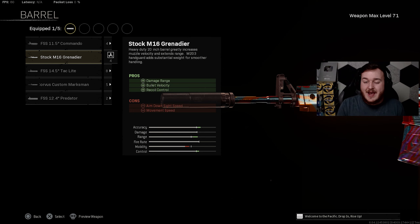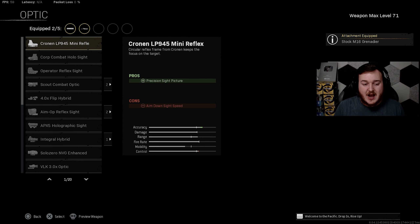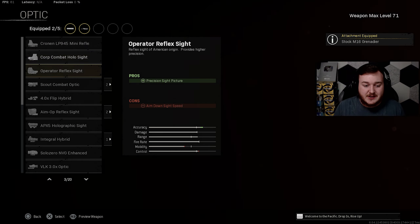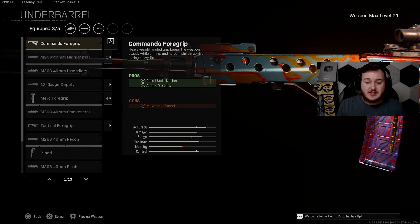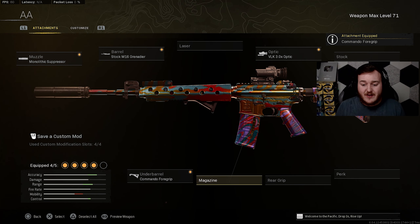For the barrel, we're running the Stock M16 Grenadier Barrel. It helps with damage at range, bullet velocity, and recoil control — so our shots are more powerful at longer distance, bullets travel faster to hit targets quicker, and the weapon is easier to control. For the optic, we're adding on the VLK 3x, which lets you see up close, medium, and far range. It's really good.